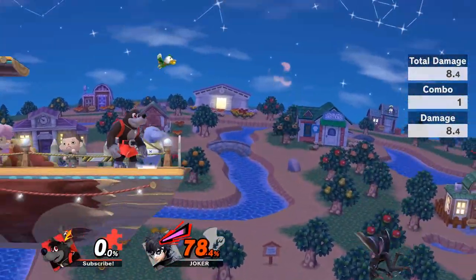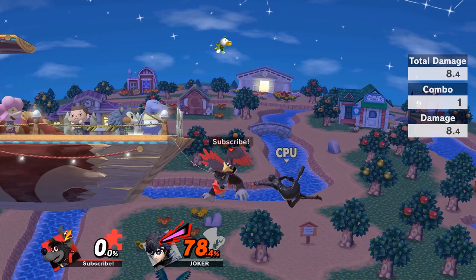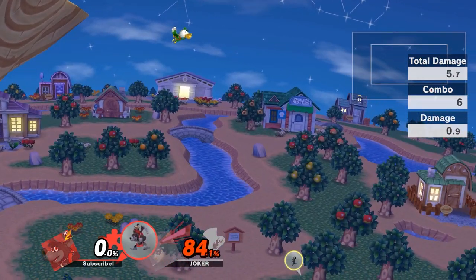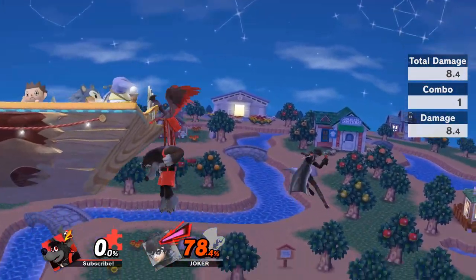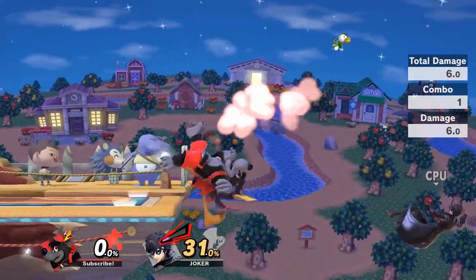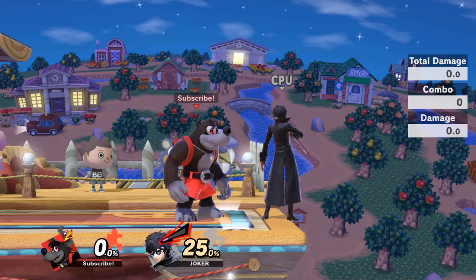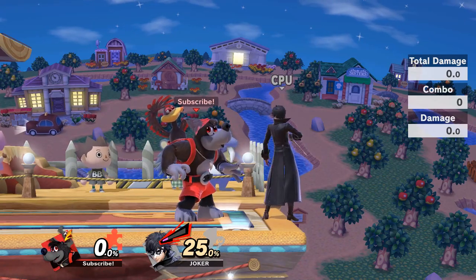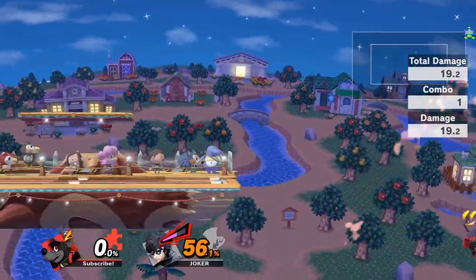Forward air is great for hard punishes but is very committal due to end lag and sometimes requires a fast fall. Nair is super good for drag downs and tether recoveries such as Joker, Min Min, or Byleth — you just fall off stage and nair without any other input, which will naturally pull your opponent downward gimping them. You can also nair just off ledge to catch recoveries. Down air is mostly a disrespect tool, however footstool into down air is almost guaranteed but should only be used with a solid read. Wonder Wing off stage is great against opponents without a jump or characters with a linear recovery such as Hero — if Wonder Wing alone doesn't kill you can follow up with an aerial, just be aware of your jump count to ensure you can recover afterwards.